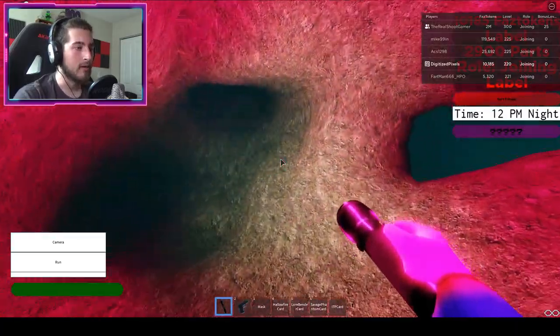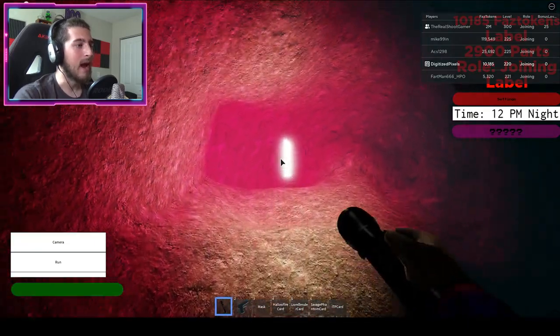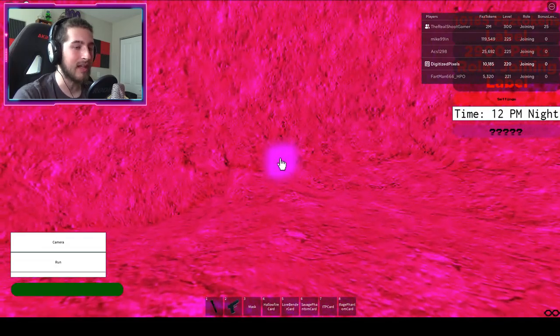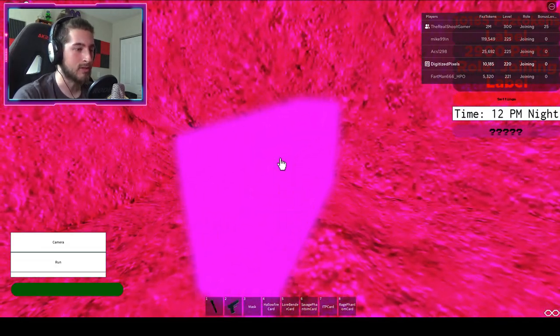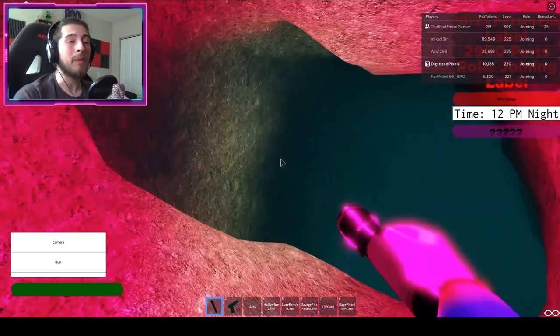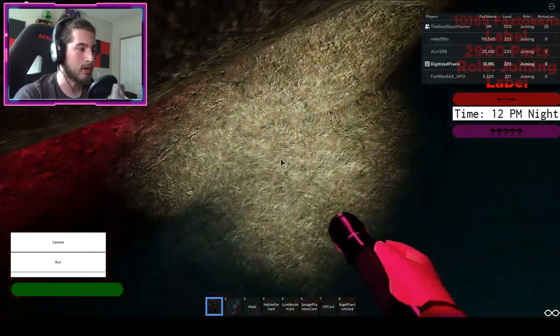Go down a bit and you're going to find a spot — this is like a pinkish cave. Go into here, then to your right, then immediately turn around, go up, and the fourth key is going to be right there. Click on it — there we go! The Rage Phantom card. Now we've got all four keys.